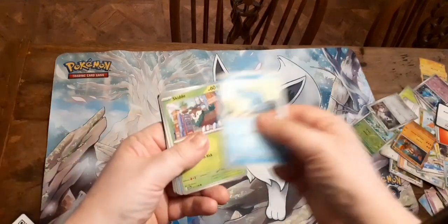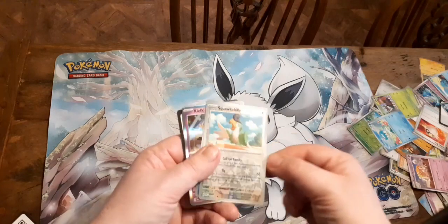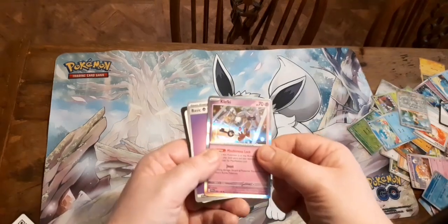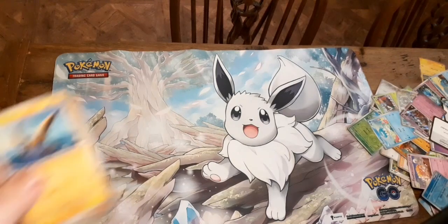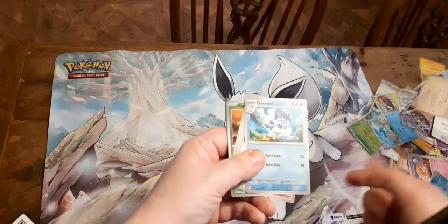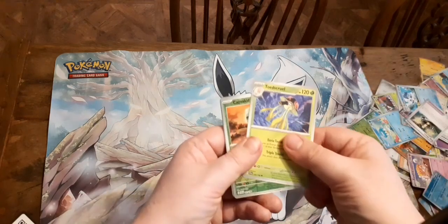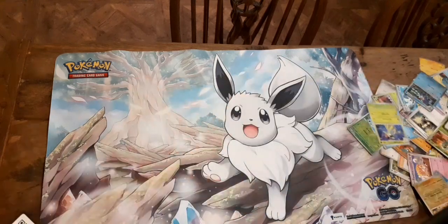We've got Varoom, Cyclizar, Skiddo, Quaxly, Spiritomb, Ultra Ball — always good. We've got Klefki and Psychic Energy, and nothing. So in this pack we've got Waterall, Crogunk, Mankey, Squawkabilly, Quaxsaber, EXP Share, Tentacool, Pachirisu, Quaxsaber, Energy, and Code Card.